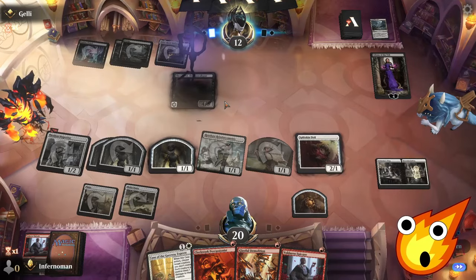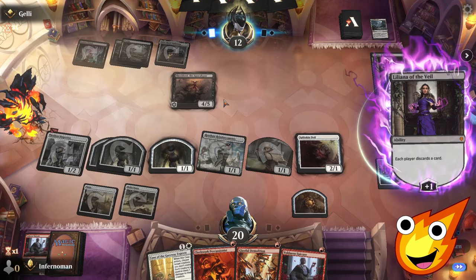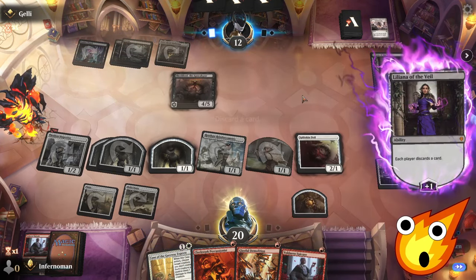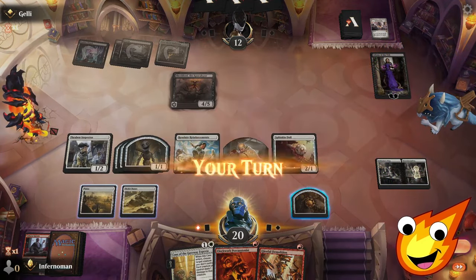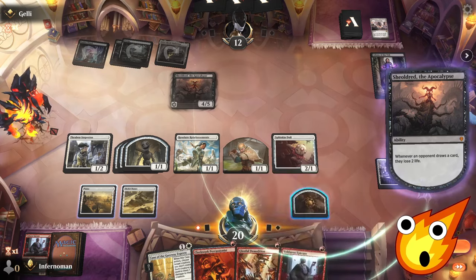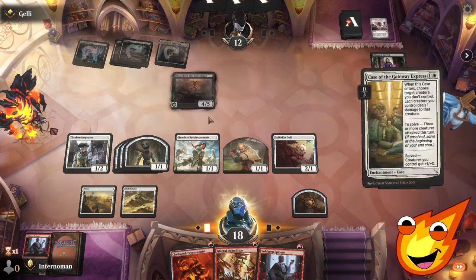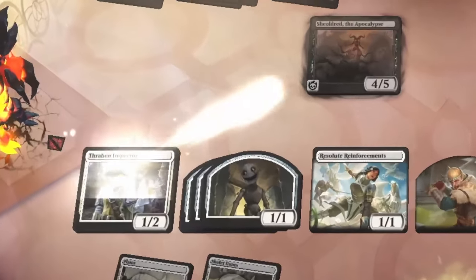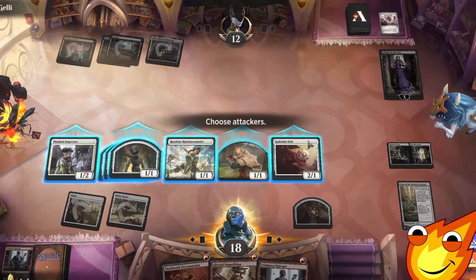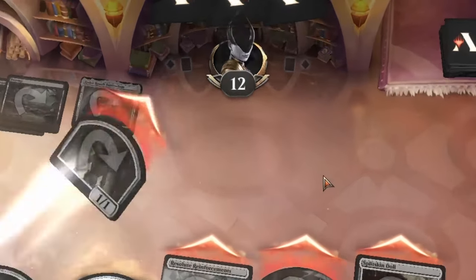Hey, opponent making us discard again — we'll throw away a Voldrian Epicure number two. That's perfectly fine. Draw a card. We keep getting all these red cards we can't really play, but even so, we're still doing pretty good here. I've always wanted to do this — Case of the Gateway Express, take out that Shieldred! Oh my goodness, this feels so good right now. Bye-bye, Shieldred! Big swing here. That's what I'm talking about. Nice.